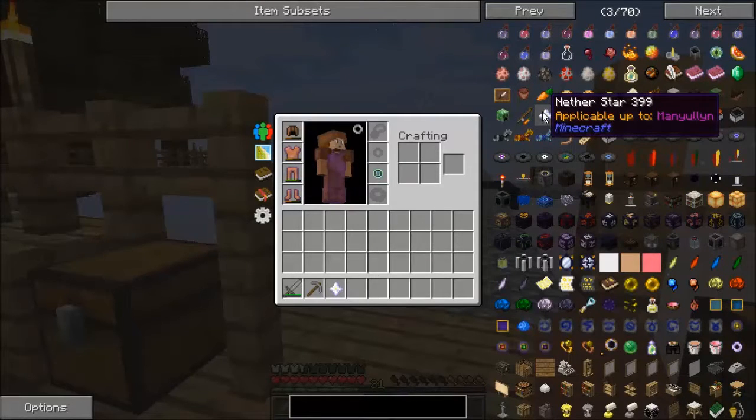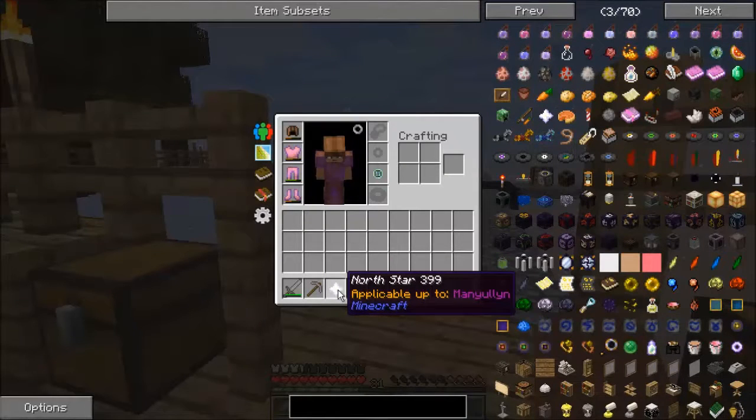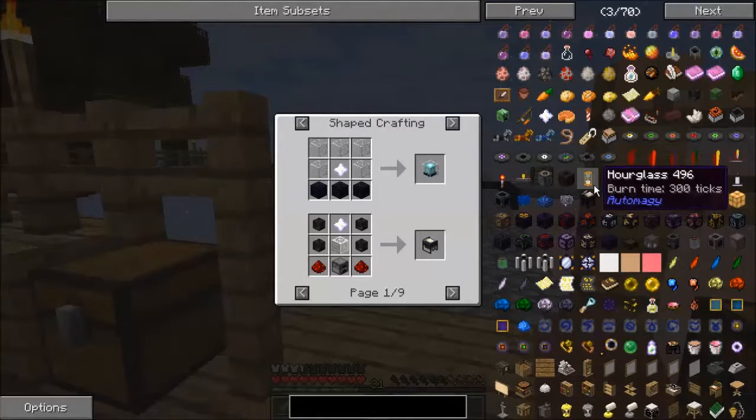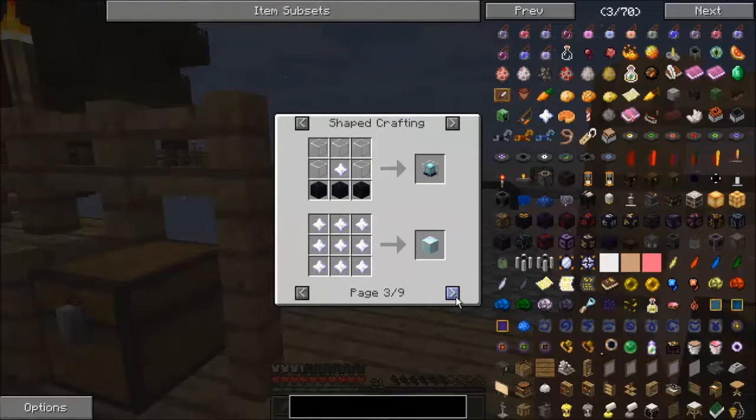There it is — Another Star, ID 399. That's the Minecraft ID number, and this one is just renamed to North Star. It even has the same uses. So it's actually an Another Star named North Star.